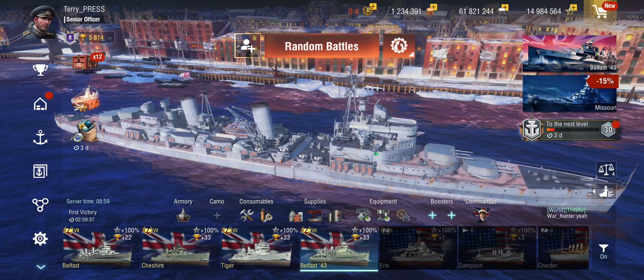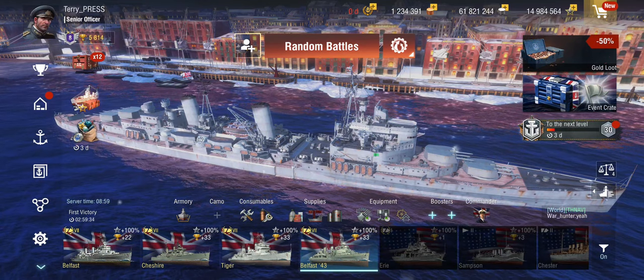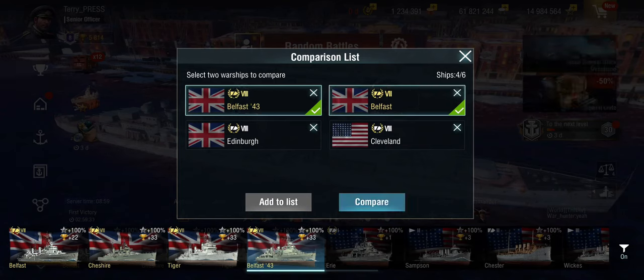So let's have a look at how these things compare to each other. The first and obvious check is how does the Belfast 43 differ from the Belfast? The Belfast at Tier 7 is a competitive ship — it's a fairly frequent choice in competitive battles at Tier 7, because she's got a lot of good ship skills and is just an all-around very, very, very powerful ship at Tier 7.